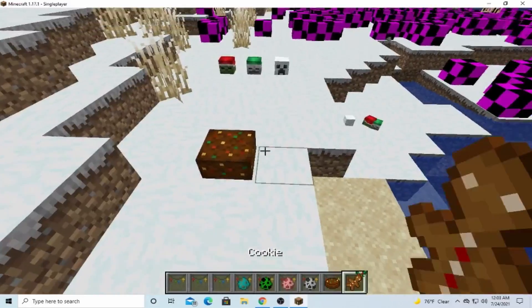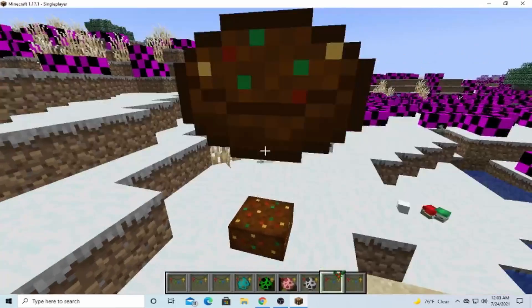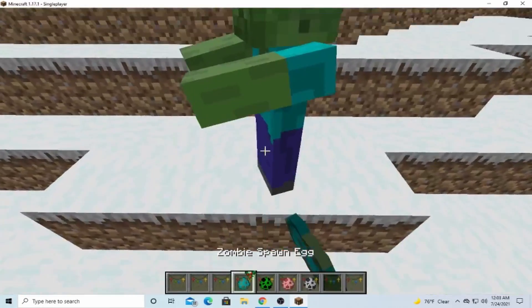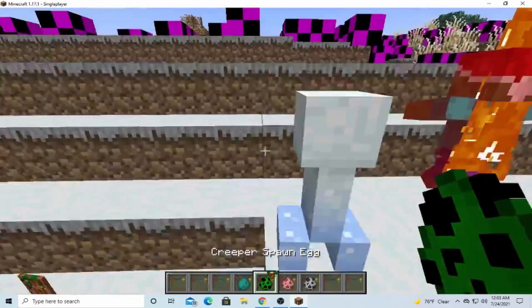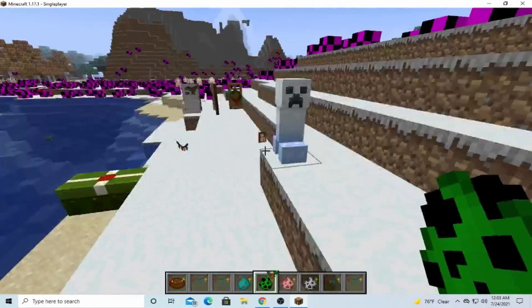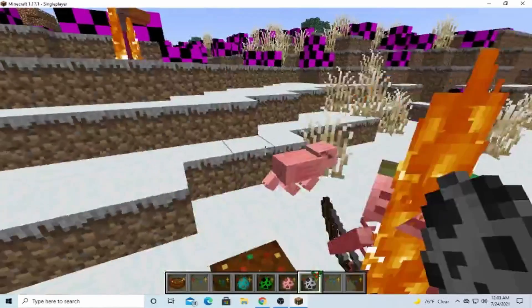Now we got a cake and the cookie. We have the zombie that has the red hat. We have the creeper that's just Christmas-themed. The pig has a red nose. The skeleton has a green hat.